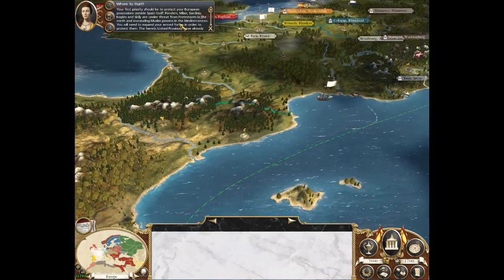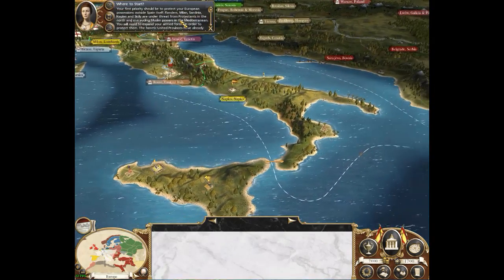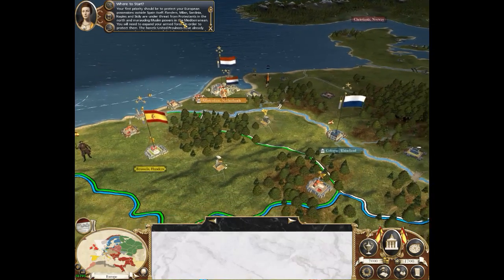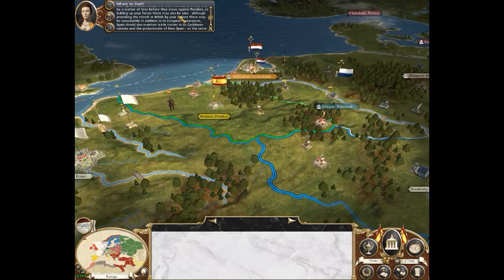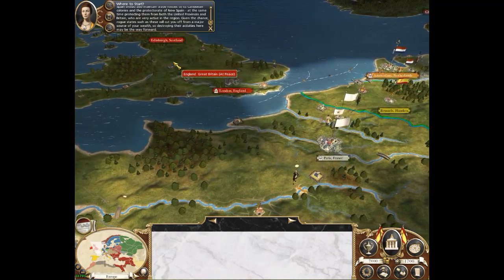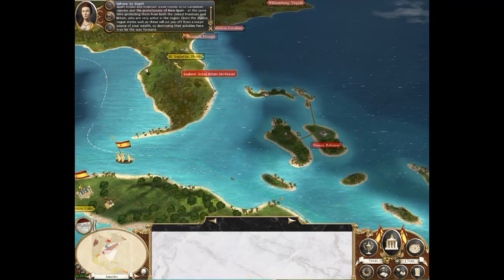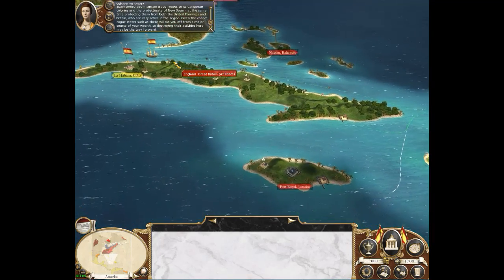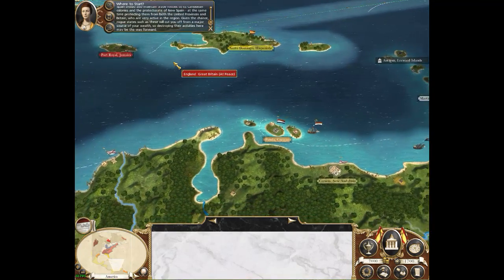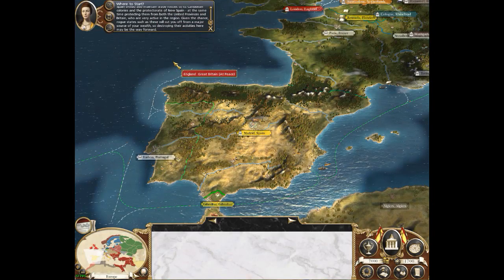Your first priority should be to protect your European possessions outside Spain itself. Flanders, Milan, Sardinia, Naples, and Sicily are under threat from Protestants in the north and marauding Muslim powers in the Mediterranean. The heretic United Provinces have already risen up and reclaimed part of their homeland — it may only be a matter of time before they move against Flanders. Spain should also maintain trade routes to its Caribbean colonies, protecting them from both the United Provinces and Britain, who are very active in the region. Rogue states such as these will cut you off from a major source of your wealth.